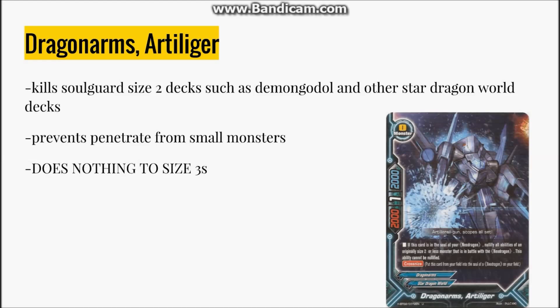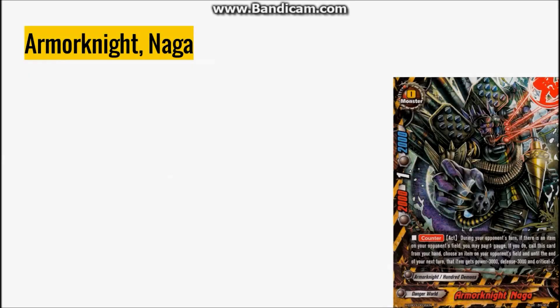Next up on the list: Armor Knight Naga. Love this card. It's great against weapon-based rush decks. Crimson — you thought you were going to double attack with your 3 crit item? Well, it's 1 crit now. Kaizerion — you thought you were going to hit for some significant damage? Not happening. You thought you were going to double attack with 4 crit? Nah, you're 2 crit now.